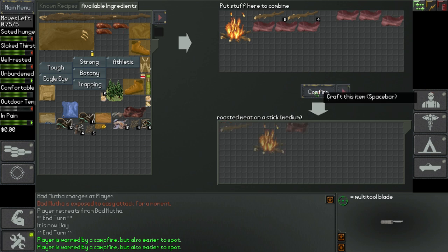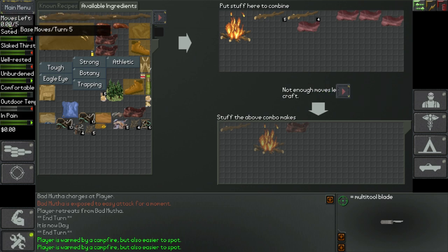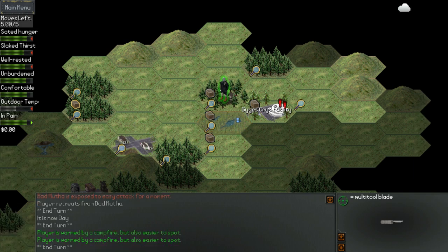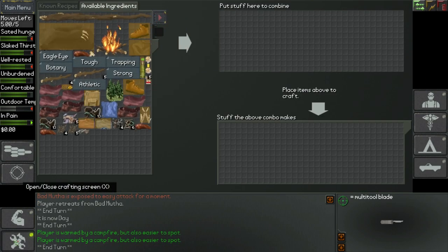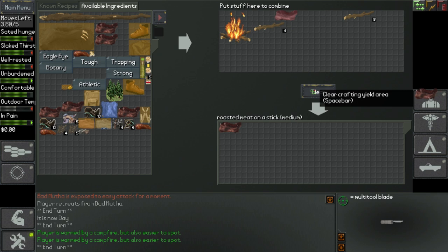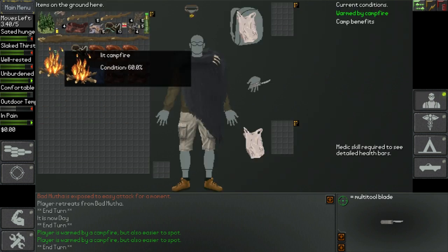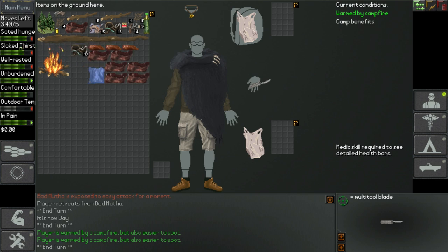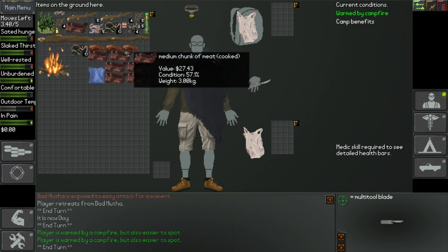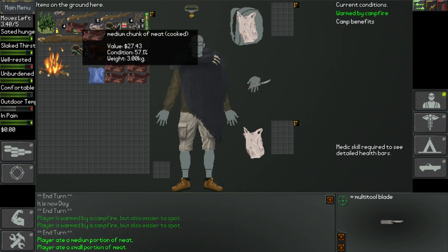Let's cook some meat. I have no idea how long cooked meat lasts — I'm sure it's longer than raw, but I know it won't last forever. I wonder if there's long-term food preservation of meat in the game. Now I have a ton of cooked meat. Let's see how much this actually feeds me. I'll eat a big one — pretty good. Let's eat a small one too. I think my hunger was already maxed so I wasted that, but anyway. Excellent.